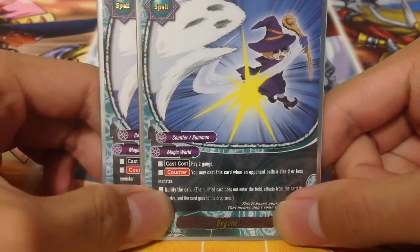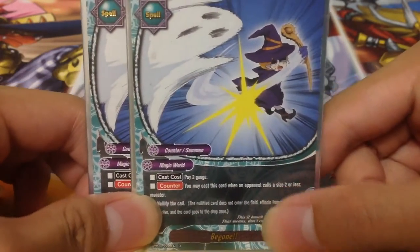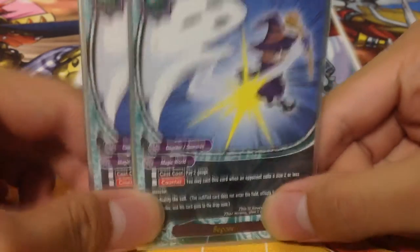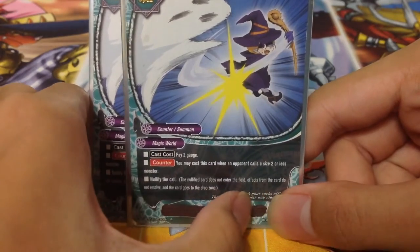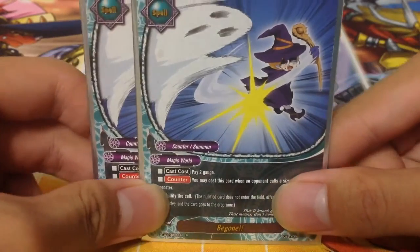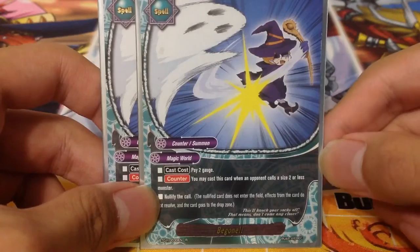Lastly, 2 copies of Be Gone. Pay 2 gauge to nullify the core of a size 2 or less monster on your opponent's field. The nullified card does not enter the field, effects on the card do not resolve, and the card goes to the drop zone. This works extremely well with soulguard monsters — you nullify the core, the soulguard doesn't prompt, but the core cost is already paid.